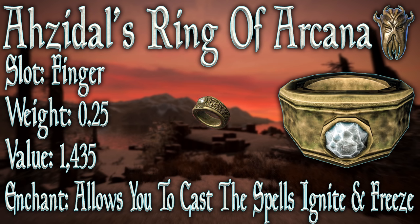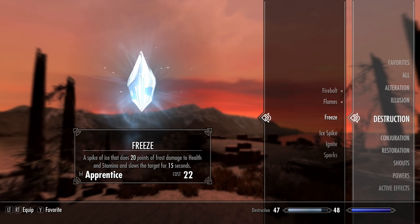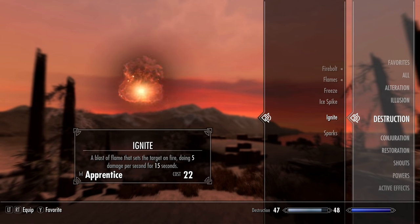So firstly, let's look at Azidar's Ring of Arcana. Its slot is of course finger, its weight is 0.25, its value is 1,435, and the enchantment — provided the ring is being worn — it allows you to cast the spells Ignite and Freeze. I've equipped the ring, and as we can see in our destruction spells, we now have the Freeze and the Ignite spells available to use.